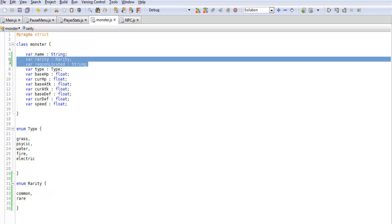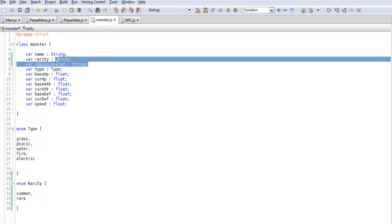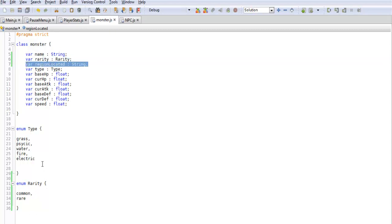The second addition is regionLocated, so depending on what region the Pokemon is located in and what region you are currently in, it will grab different monsters. We are going to change this to a string so we can later set it to a town name or area name. We may also convert this to an enum later to keep track of all towns, caves, and different areas more easily.